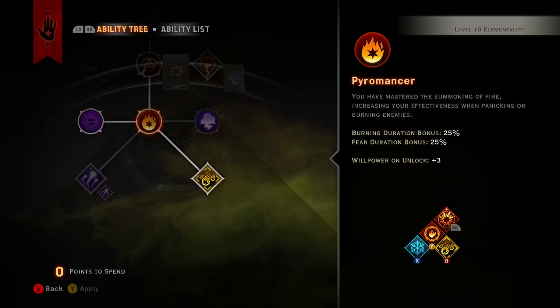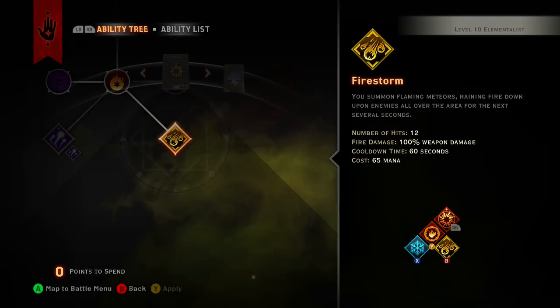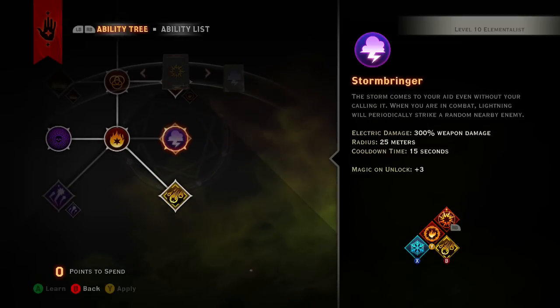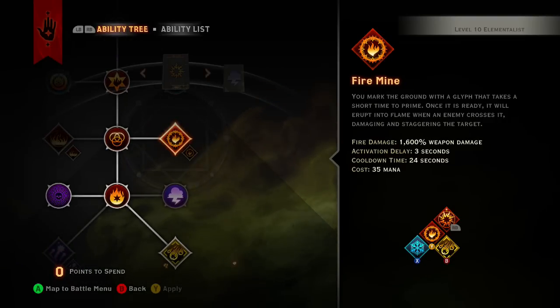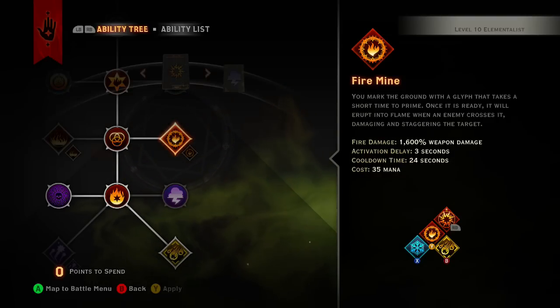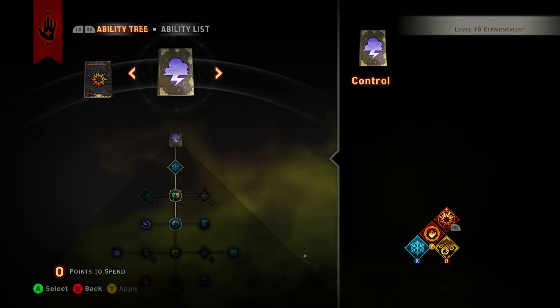A good tip: when demons rip a rift in the ground and teleport down, as soon as you see one do that, plant a fire mine right where you're standing. You'll get knocked down, but it messes them up — they won't do their shrieking thing right away, they'll actually get knocked down from it and take a ton of damage.